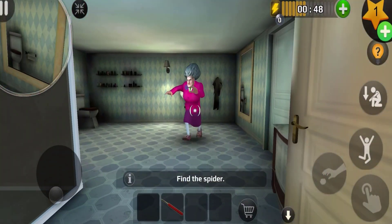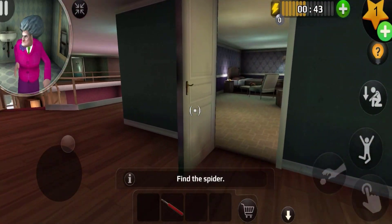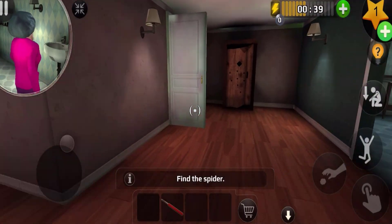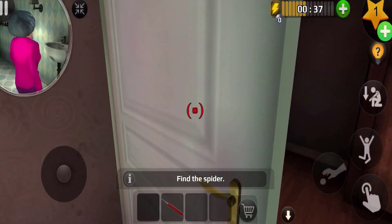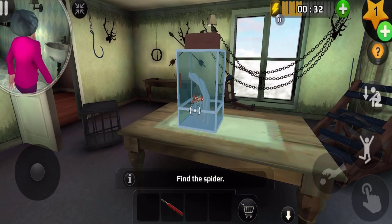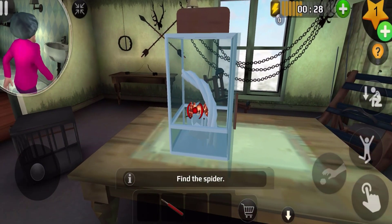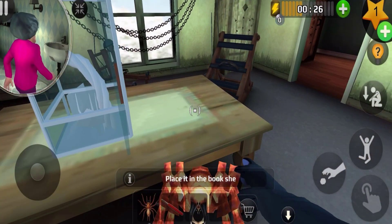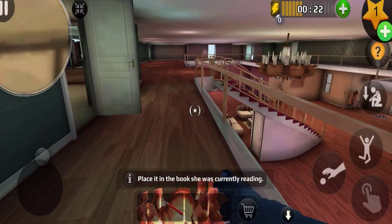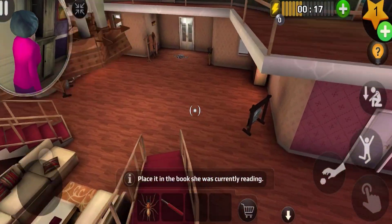Oh whoa whoa! That scared me — she was like right next to me, oh god. Where's that spider? Oh, this spider is right here! Let me just get the spider. I'm gonna place it in the book she's currently reading, but that is on the first floor. Let's go down there.